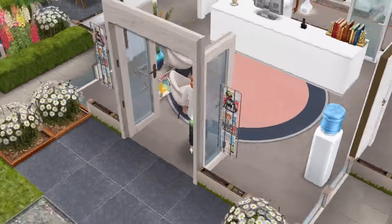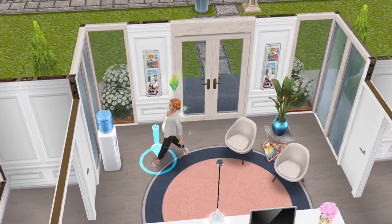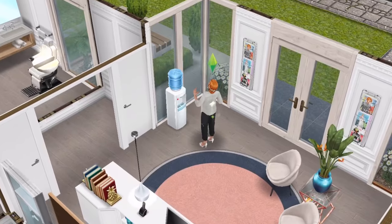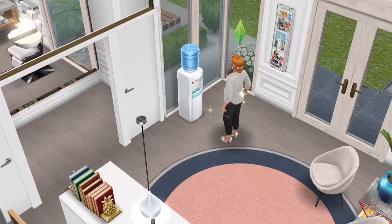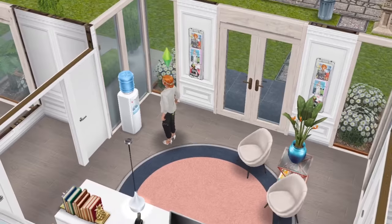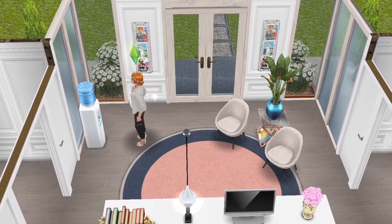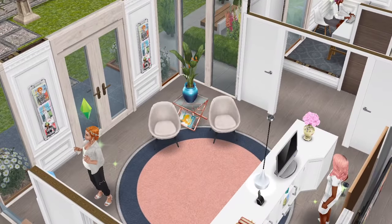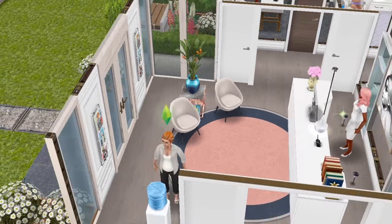As usual we have the maternity reception area and I've used the round rug that you get from the maternity store. You have to be in the nine day process of baby making to get the points you need to unlock these. There's a drinks machine here — she won't use it. Pregnant women can't use a lot of things in the game, like salon chairs or spa items, and now she can't even have a drink of water. There are magazines up on the wall, imagined as magazines about pregnant women, and I like that these chairs are on the curve of the round rug.